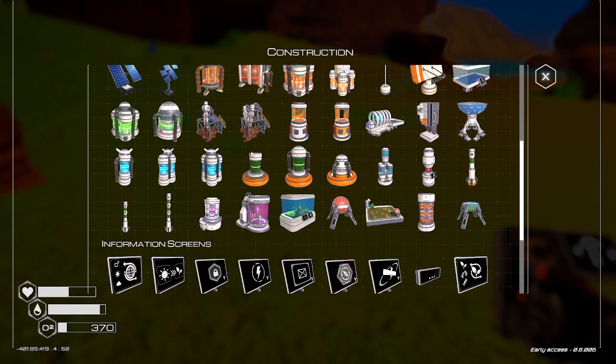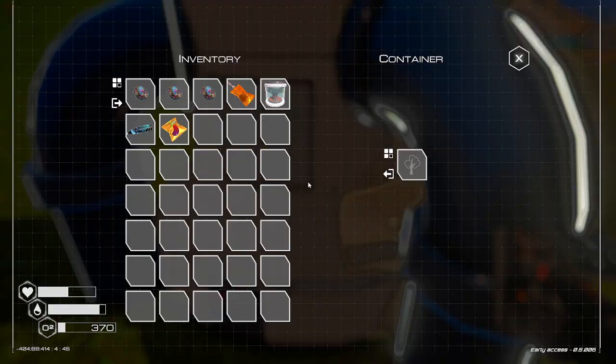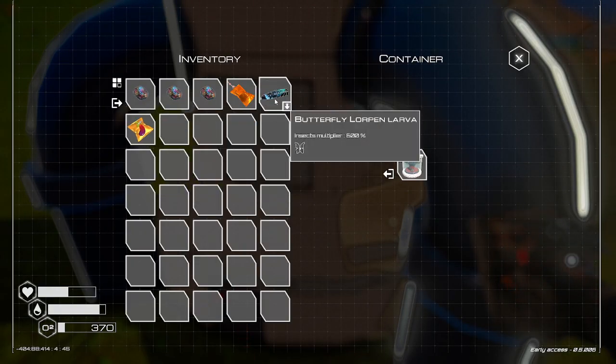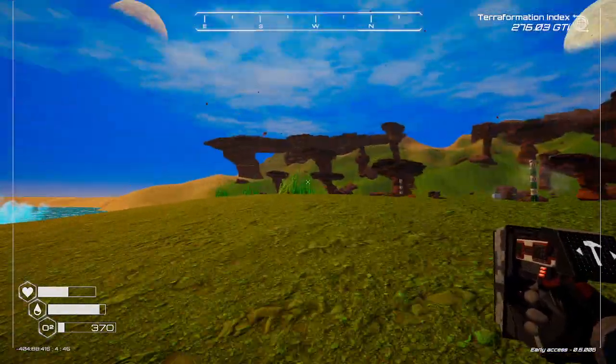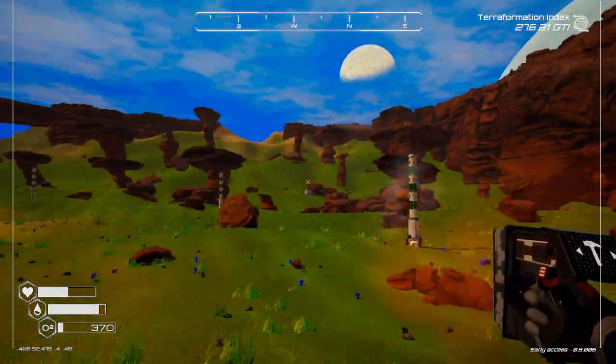We're getting pretty crowded. Let's put this last one in right here. We're wasting a little space — could have staggered these better. But mostly we care about the oxygen, not how pretty it looks. All four seeds are in — that was a lot faster than I thought. We're about to die on oxygen, so let's head home.